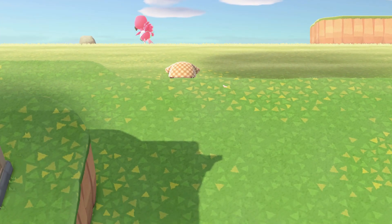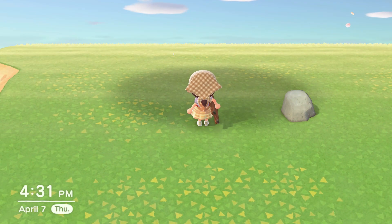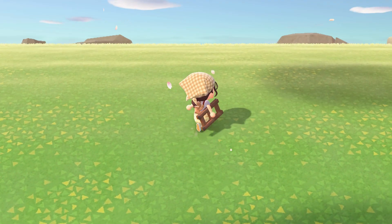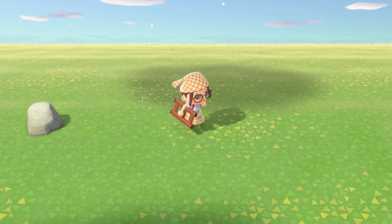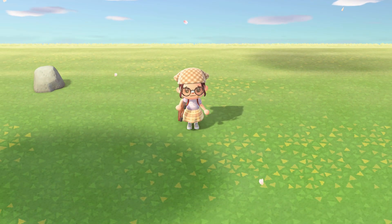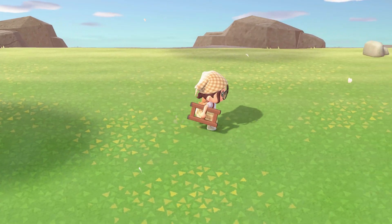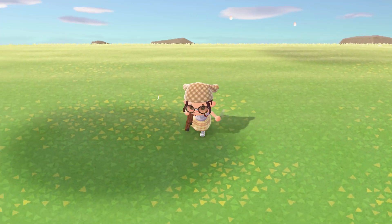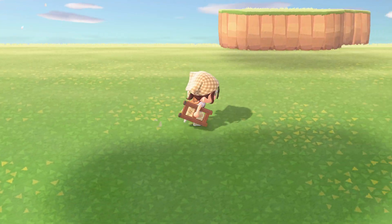Here's the deal — here's what we got going on. I figured I'm gonna give myself five minutes, just five dedicated minutes to working on terraforming, and I'm gonna see how much I can get accomplished. I want to have my shopping district back here. I'm thinking I want to have some kind of cliffside right here with Nooks on top, and then another cliff, and then maybe Able Sisters kind of tucked into the cliff. Who knows what it's going to turn out to be, but there needs to be some kind of terraforming.